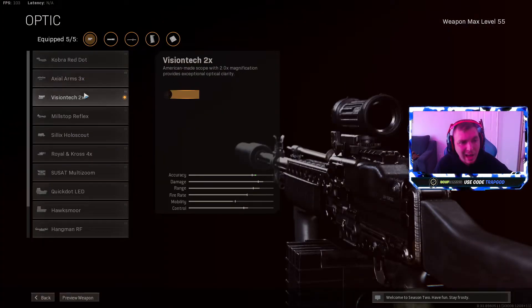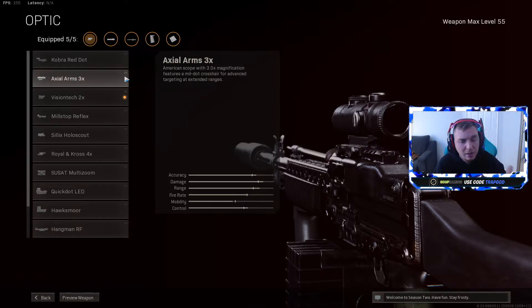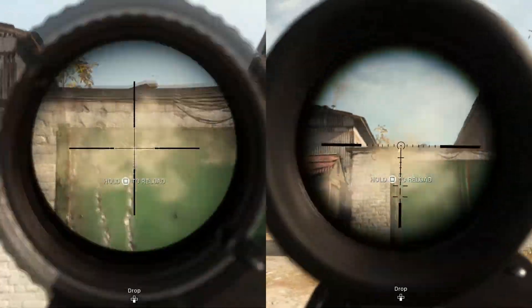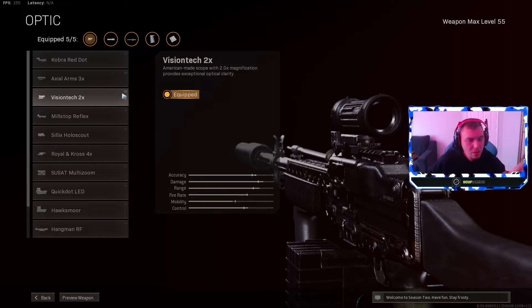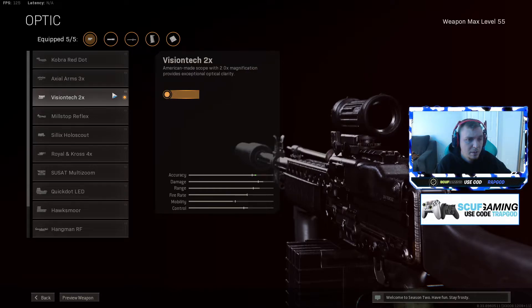Looking at the Axial 3x versus the Vision 2x: the 2x is basically slightly better than a red dot, while the 3x is more like the VOK. In testing, the 3x had a slightly better recoil — so minimal you probably won't notice it. The bigger factor is the visual recoil: the 2x looks a little bit better, making it easier to track and hit your shots. Since you're not zoomed in as much, the field of view is better — I play on PC at 120 FOV — so you can see more of your screen rather than being locked in. The 3x also has a slightly slower ADS speed, which you might notice.